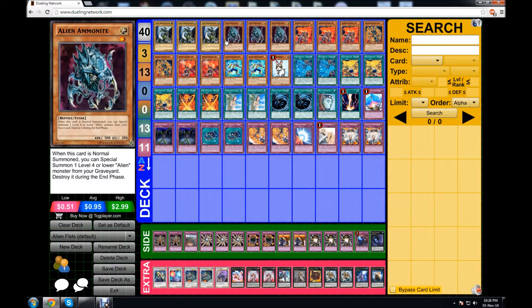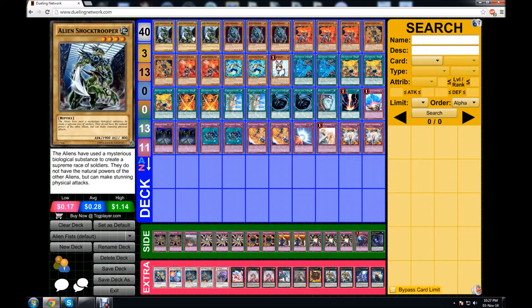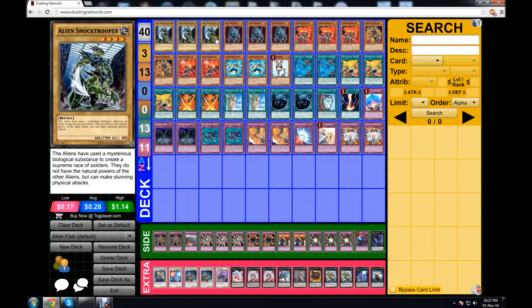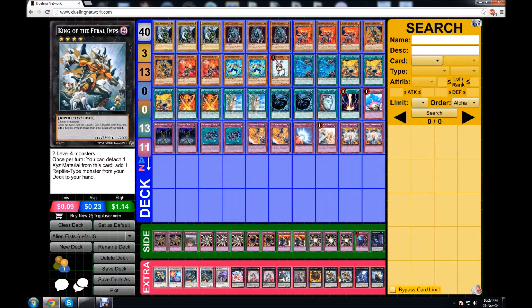If you don't know what aliens do, I'll get into it as I talk about it. We run Triple Shock Trooper — it's the only normal alien monster, and that's important because of Rabbit. We also run Triple Ammonite, the only tuner in the deck. When it's normal summoned, you can special summon one level 4 or lower alien monster from your graveyard, so basically Alien Shock Trooper. It's easy to get into your hand because of King of the Feral Imps.